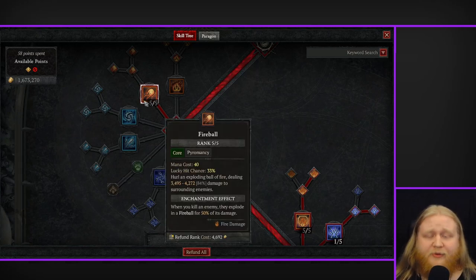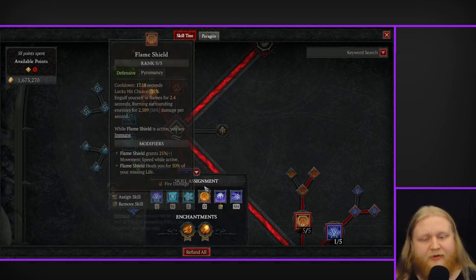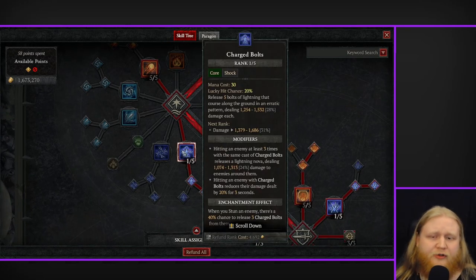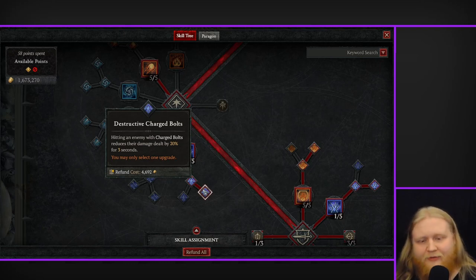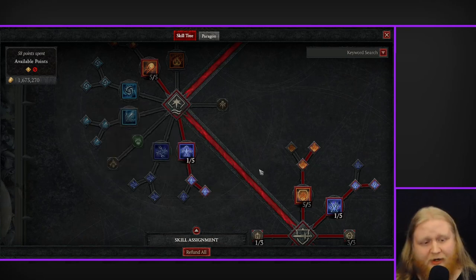For core skills, we've got five points of Firebolt — again for the enchantment only, you're not actually casting Firebolt on your skill bar. This is just really great mob clearing and it can be extra damage during bosses when it summons minions and you group all enemies around the boss. Also one point in Charge Bolts and out to Destructive Charge Bolts — mainly for survivability against packs of elites. 20% reduced damage dealt by them, very good. I found it kept me alive sometimes when I otherwise would have died.